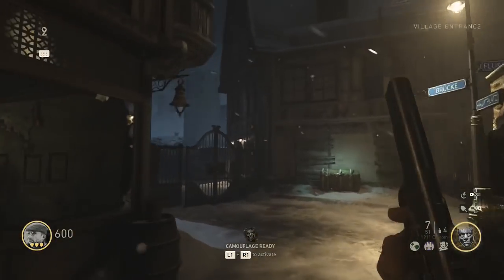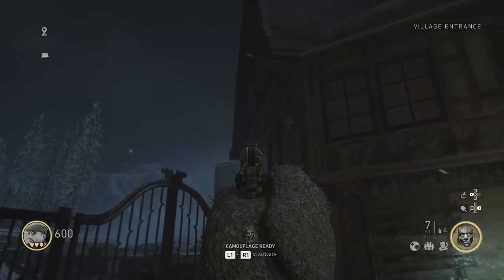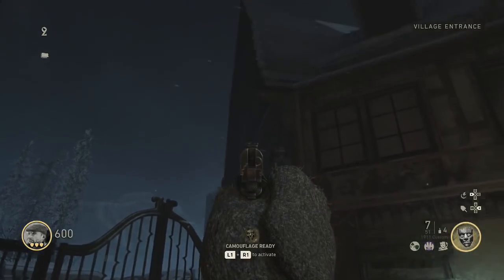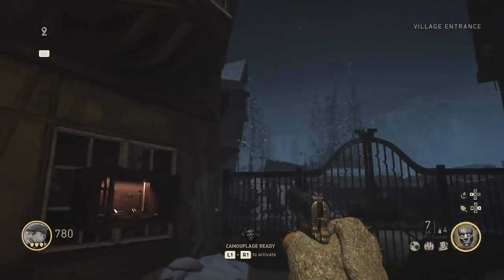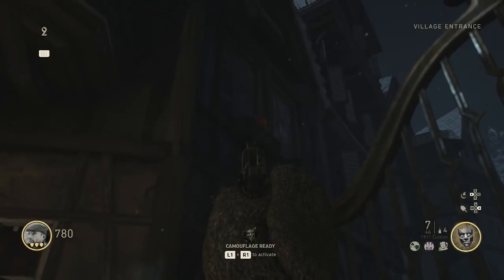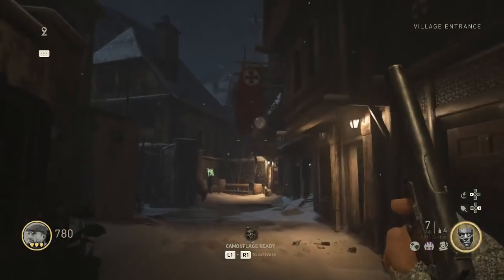Another spawn location is in the spawn area and it can spawn above this door on the side of this building. Just next to that one is another spawn location, and you can also see another spinning top up there in my game. It's just on that side of that building.